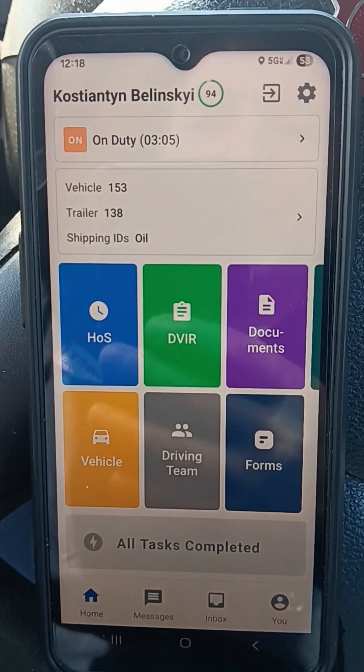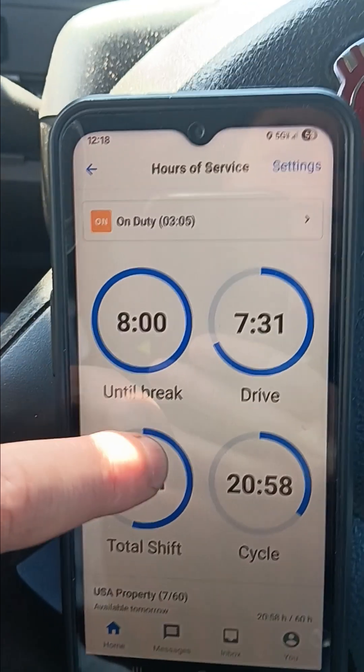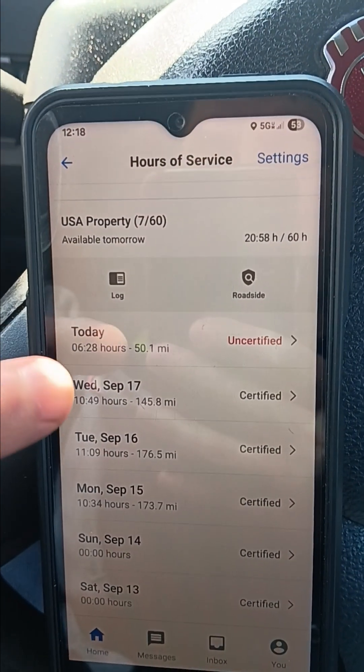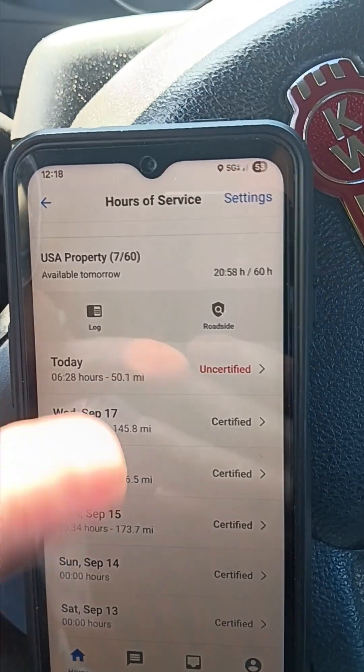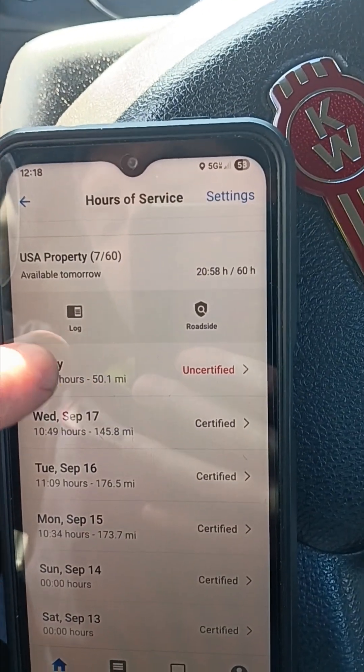Next you're supposed to press HOS. After that you're supposed to pull out a little bit. You're supposed to choose the date — so if you want to do the exception today, you're supposed to push today's date.